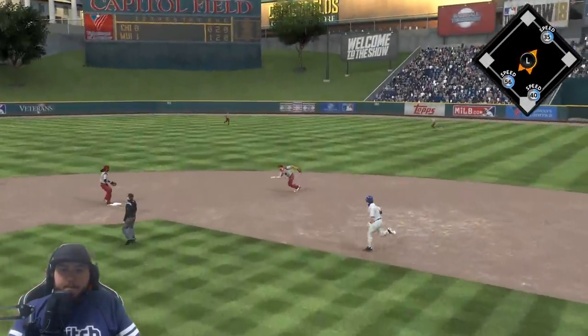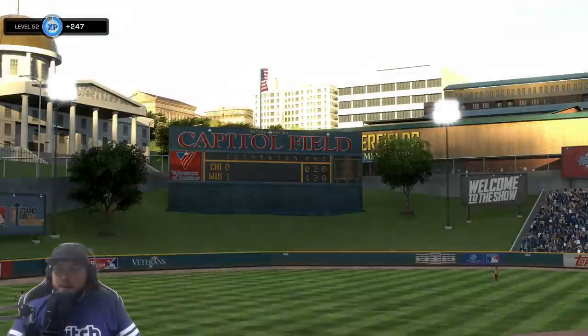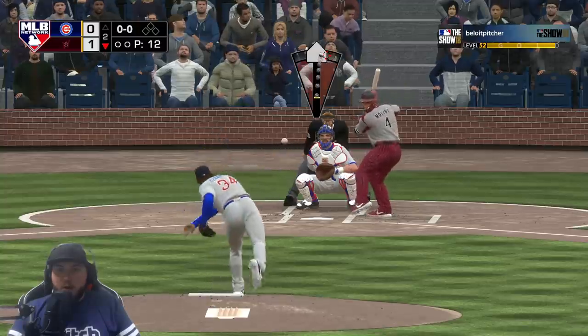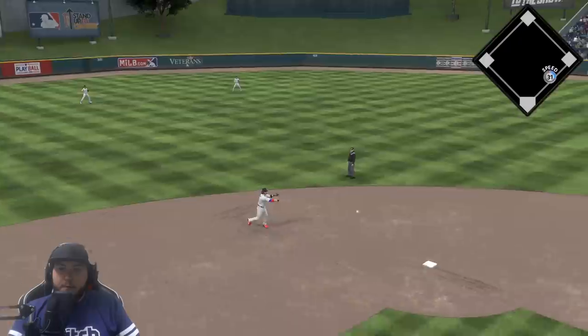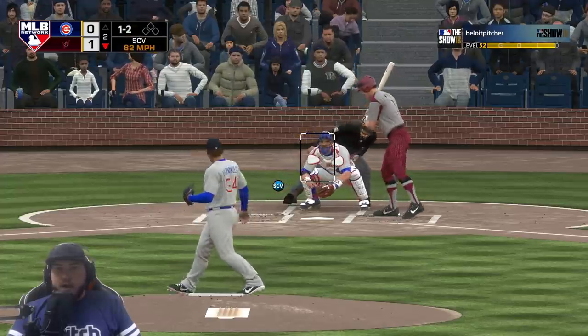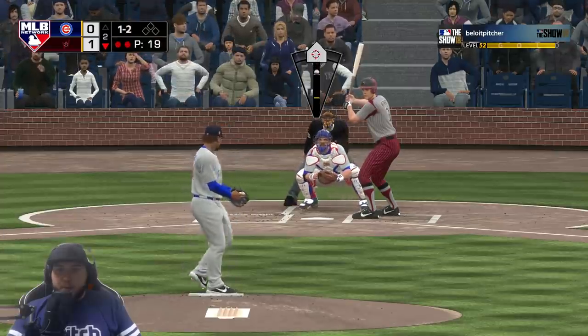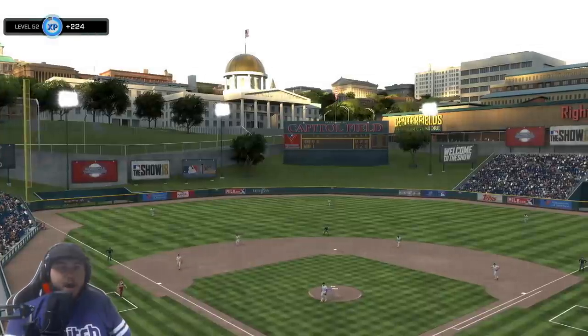Brandon Crawford immediately getting put into this — he's got a chance to tie this ball game up with that equalizing run just 90 feet away at third. Going after the first pitch, Yadier Molina keeping the sinkers low. Crawford makes an out. The slider placed perfectly — he goes after it and we strike him out. It would have been a strikeout either way.